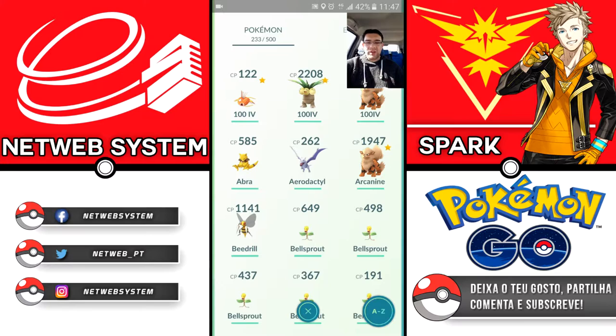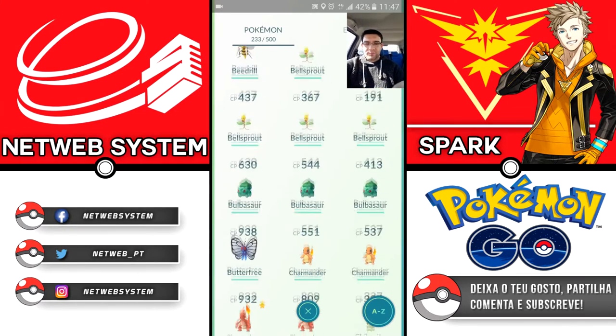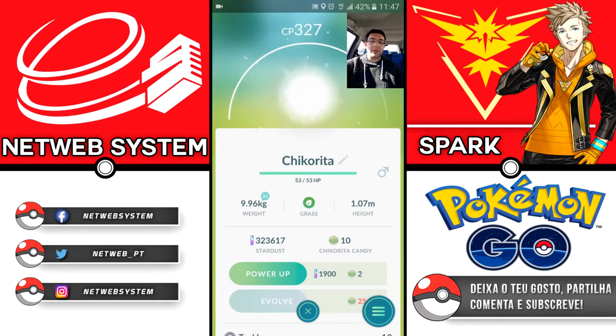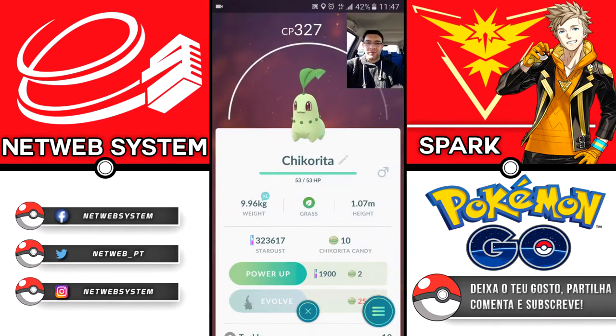Let's look at some captures I've already made. We have here Chikorita, together with Totodile and Cyndaquil — they are the Johto Starters, or rather, they would be the Starters for the second generation. In this case the starter mechanic doesn't apply in GO. Chikorita is a Pokémon I love, it's very cool.